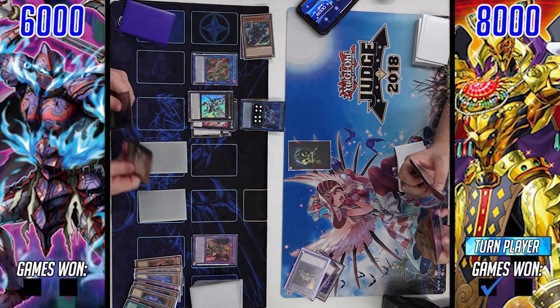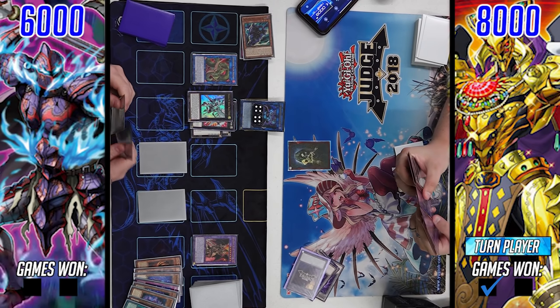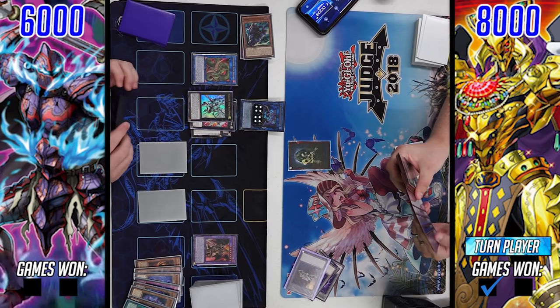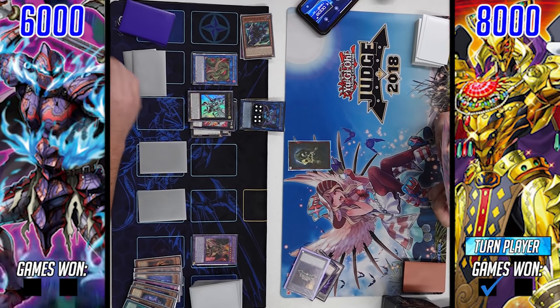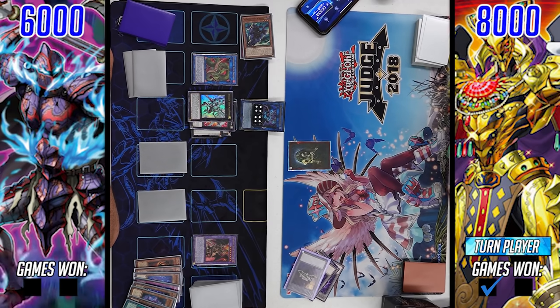That gives him first-turn Dragoon, Utopic Draco, two sets — presumably both Fog Blades — and an Ash Blossom in hand. That's four or five interruptions. I don't know how the Zombie Eldlich player is getting past this board unless he opened the absolute nuts in his opening six cards — which we'll see — though I can guarantee most of them are trap cards that aren't going to break this board.